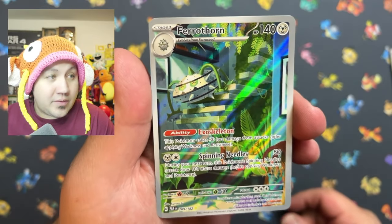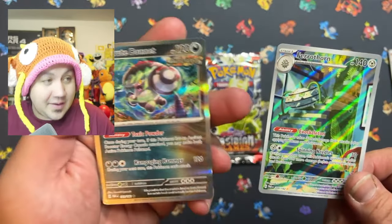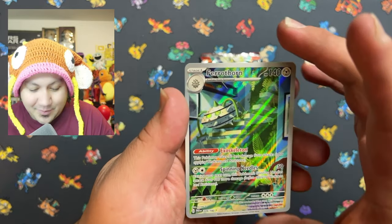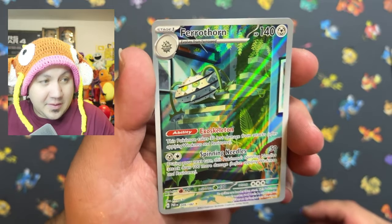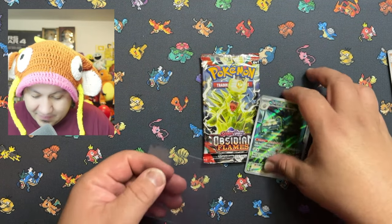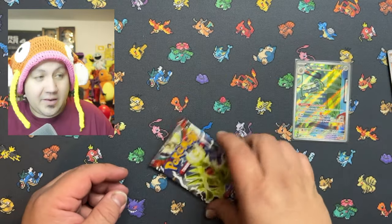And we've got a hit — let's go! I have not pulled this one yet. Nice, Farigiraf. Beautiful. The Bonnet to finish that one. I believe we got one hit out of this one — that is a beautiful looking card. And another card that I have not pulled — I'll take it. I don't even remember seeing this one in the set; that's pretty cool.